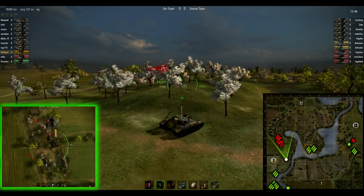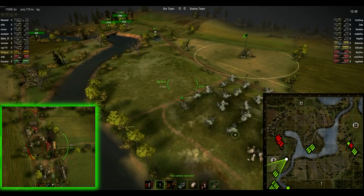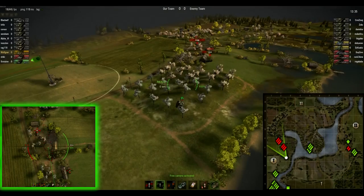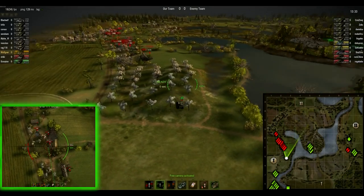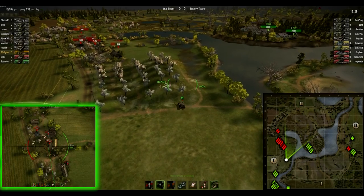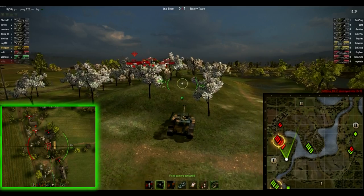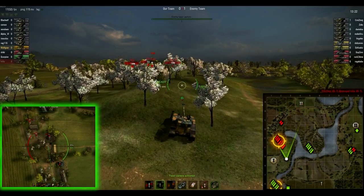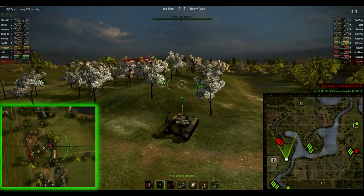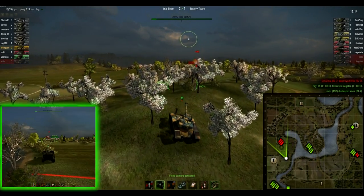With their T92 being so far this way, they're not going to probably find anything over there. This is kind of an interesting move here too — they have one IS7 forward and the Bat Chat lighting. I wonder if they can really see that IS7 and T110 back there because there's that little lip and all the bushes in the back. They definitely wouldn't be able to see the most distant IS7.